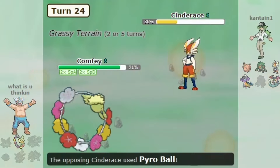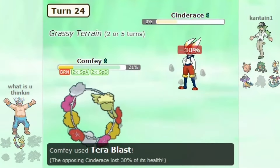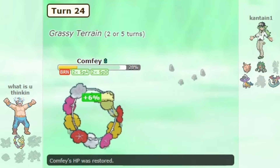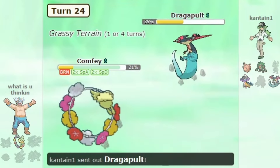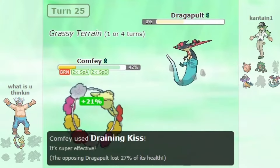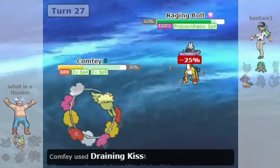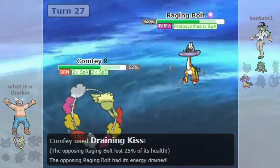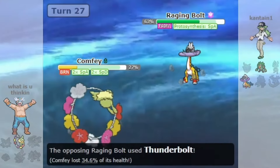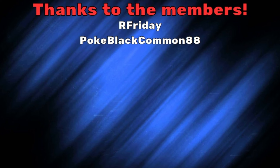All in all, while Comfey is not a top-tier threat in Gen 9, it is actually a somewhat viable option now, which is a massive improvement from previous generations. It's quite refreshing to see a previously underperforming option like Comfey be decent in a generation with ridiculous power creep. Let me know your thoughts about Comfey in the comments, and consider liking the video and subscribing to the channel if you are new. You can also become a member to support the channel even more if you'd like. Thank you for watching and I'll see you next time.